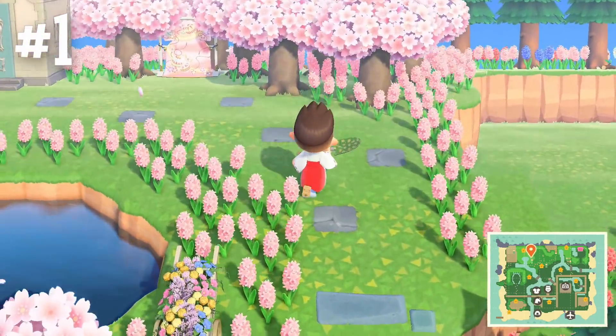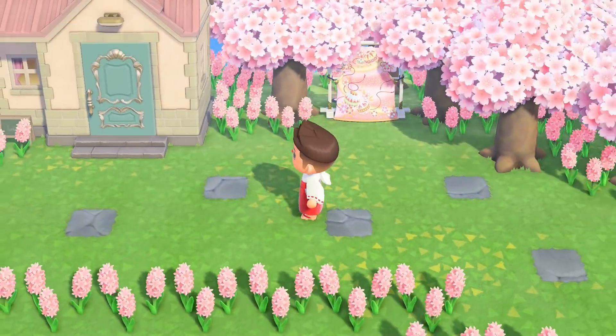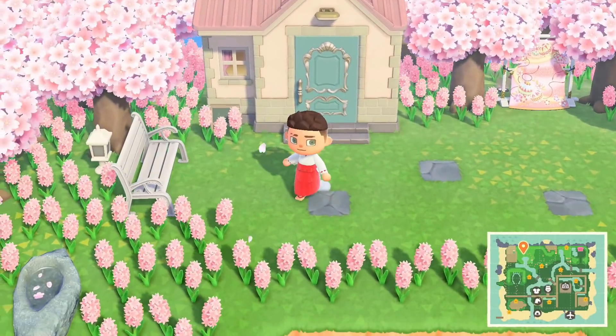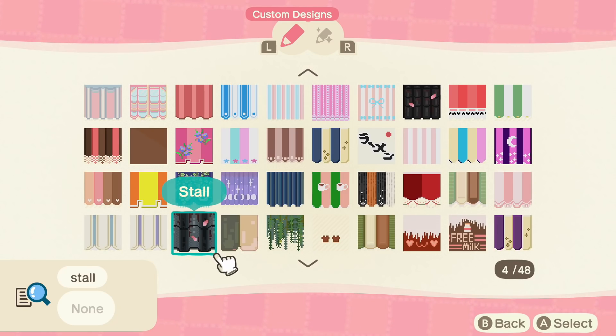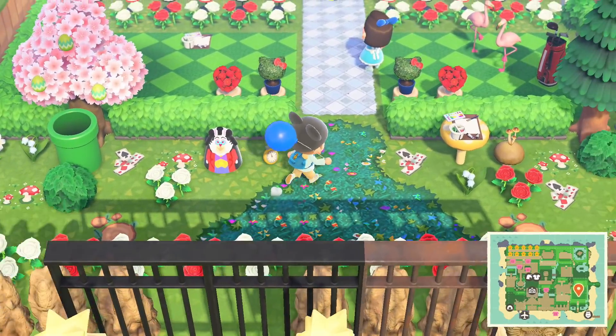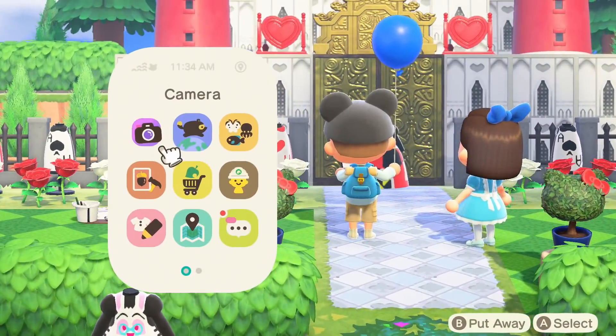Number 1: I love the design possibilities. In Animal Crossing New Horizons specifically, we have been blessed with a ton more design slots, especially with Nintendo listening to us and giving us 50 more design slots, allowing us to have so many more complicated pathing and simple panels, face cutouts, and so many more things that we can decorate with — but also the fact that we can decorate outside and not just inside for the first time ever.